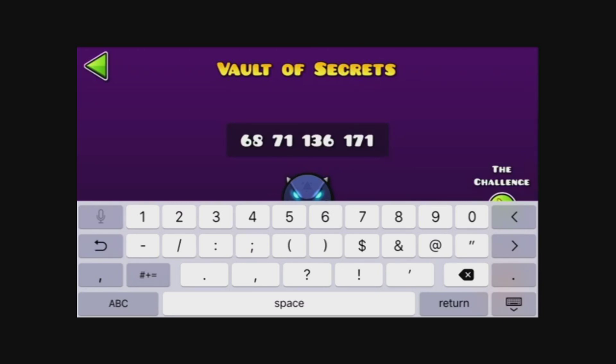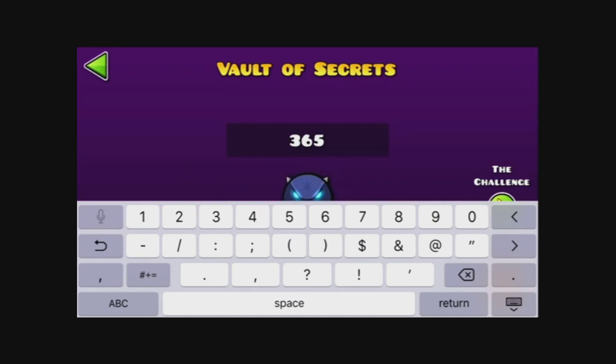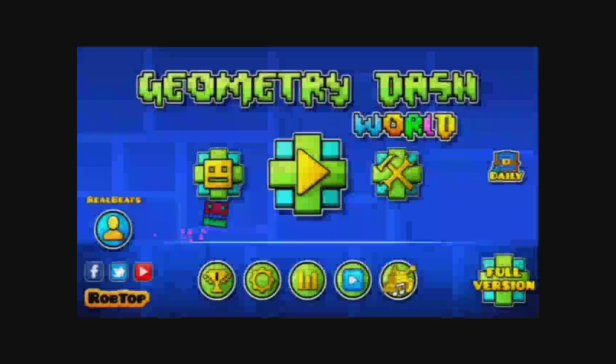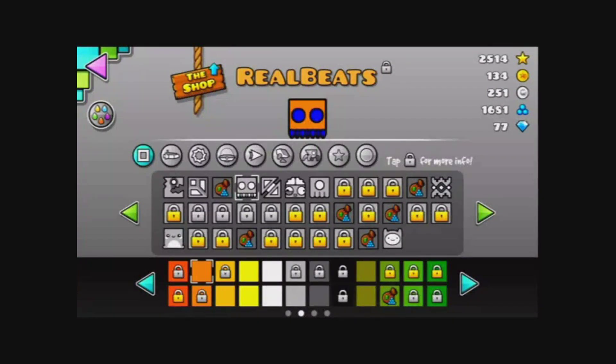So now we have our answer. You enter all those numbers together, so your answer would be 3-6-5-3-5-3-2. And that will give you the code breaker icon, this one. It was a pretty fun puzzle and I'm pretty proud of myself for doing it, because I'm really stupid. But I hope this helped you guys get some new icons, some new stuff. I will see you guys next time. Bye.